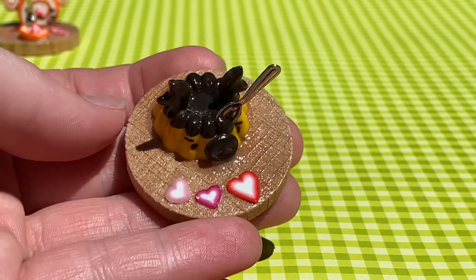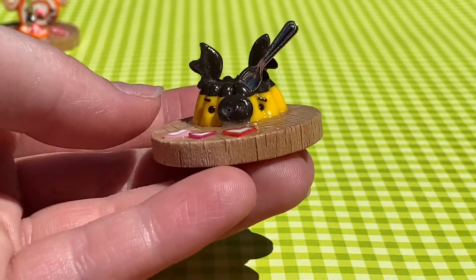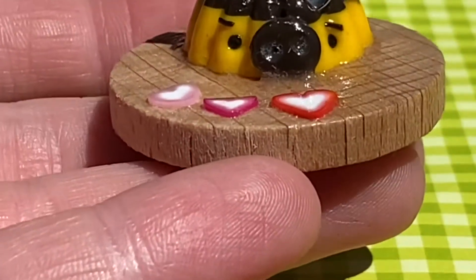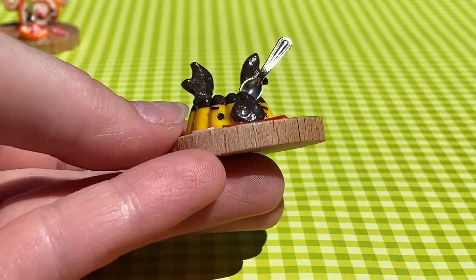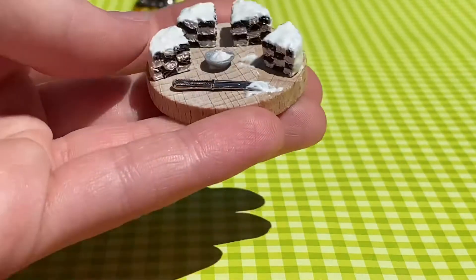Once again we have another platter charm, but this one is a mousse cake. I made a ring like this before, but I wanted to do it on a platter. It has these cute little hearts around it and this cute little spoon — I literally love this one so much. The spoon looks so cute; I love the little utensils so much.